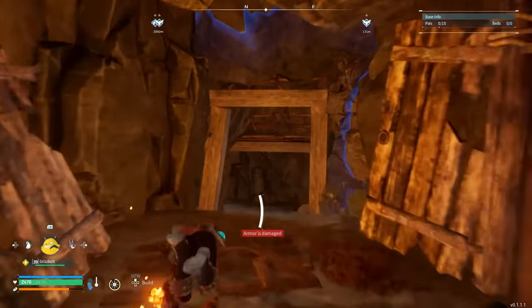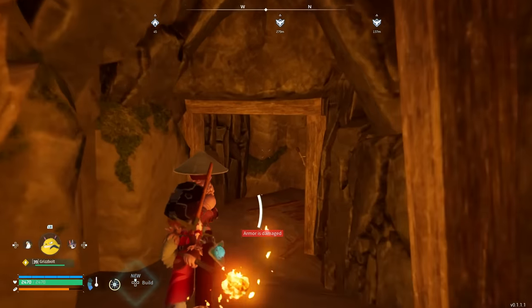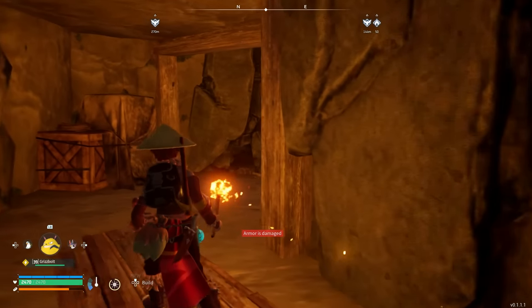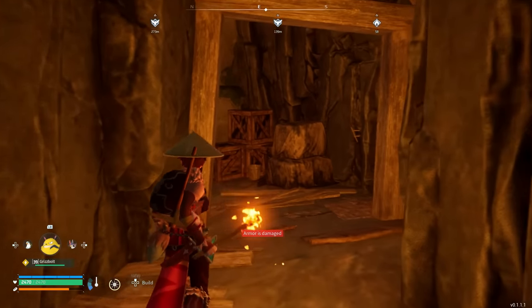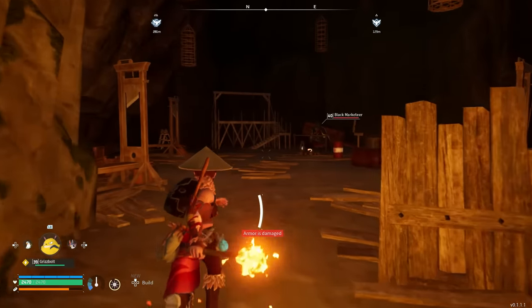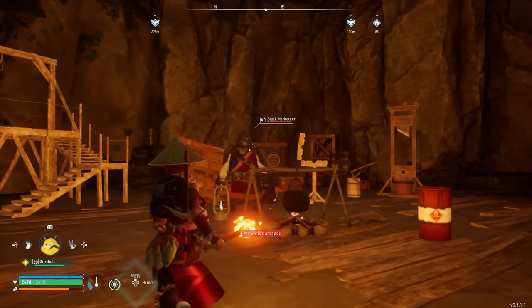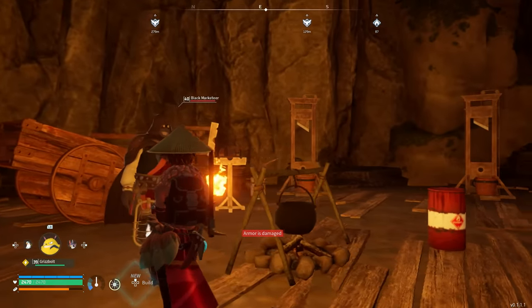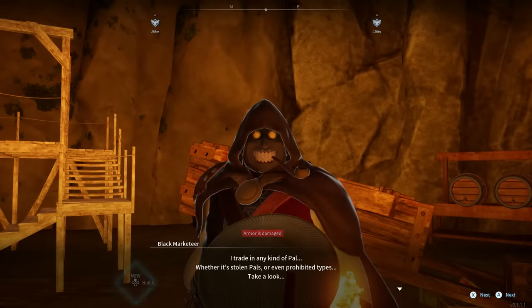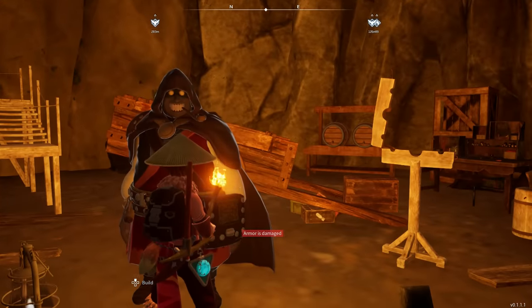Down in this tunnel is where we can find the black market vendor. I advise bringing a torch when you come down here because without one it gets extremely dark. You will notice some weird light flickering issues down here too, but it's no big deal — after all, we're still in early access. I think it's only an Xbox issue. As you can see, I'm now down here at the black market vendor.